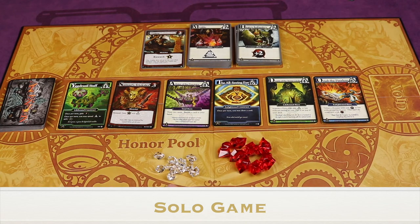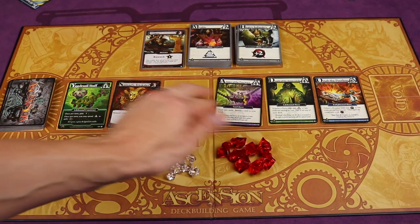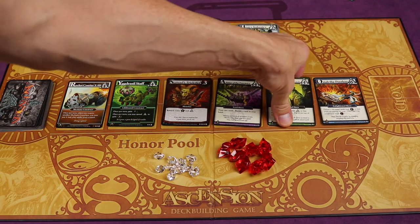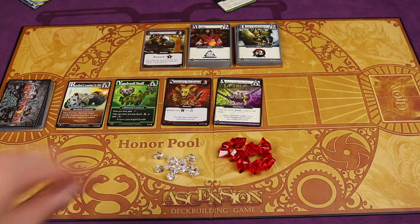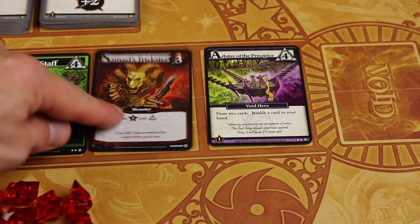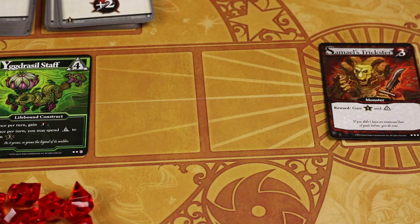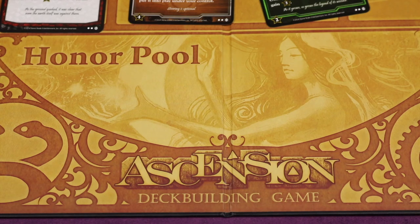In the solo game you set aside 50 honor tokens in the pool. On your turn when you buy a card, instead of refilling that slot immediately, all cards to the left slide to the right and then you refill the very left slot. At the end of your turn the two furthest cards to the right are placed off to the side together, because at the end all the honor in that pile will be your opponent's honor. You then slide all cards to the right and refill the left so that you start your next turn with new cards. If at the end of your turn a monster in the cultist's position takes your opponent, it goes to the void, they immediately get that reward in honor tokens, and all other effects are ignored. Play until the entire honor pool is gone, then compare your honor to your opponent's — if you have more, you've won.